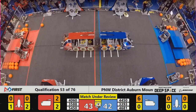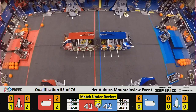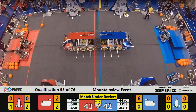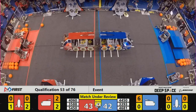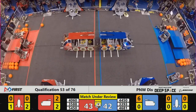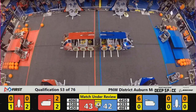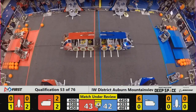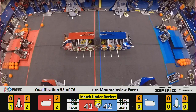Ladies and gentlemen, your attention please. Head referee Aaron Schmitz moving onto the field, issuing a yellow card to Team 4681 for repeated violations of Rule G12 — that is extending above the top of the Alliance Station wall repeatedly during a match. Once again, a yellow card issued to Team 4681 for repeated violations of Rule G12, extending above the top of the Alliance Station wall during gameplay.